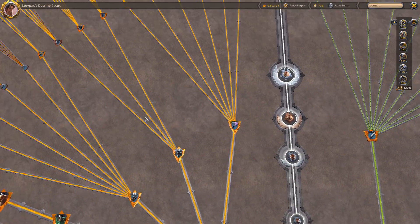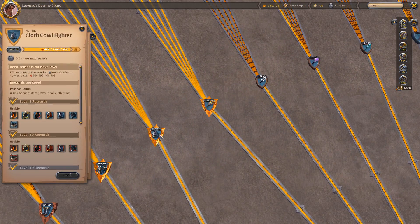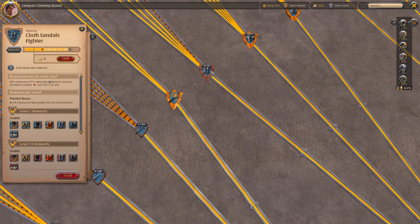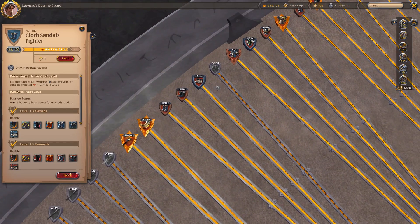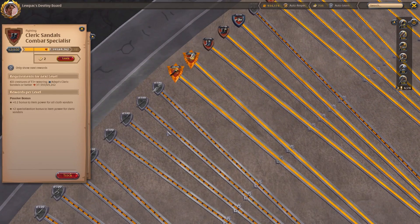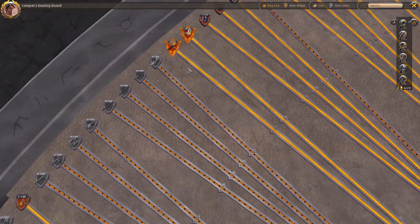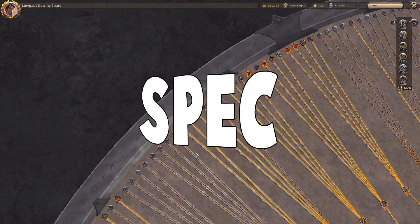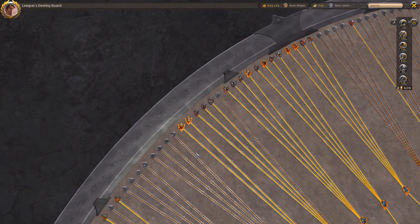When talking about the armor and weapon lines: mastery refers to the core line — for example, core staff fighter or cloth sandals fighter. Specialization refers to the specific items — such as cleric sandals specialization or double-bladed staff specialization. The inner line is sometimes called mastery and the outer line is the specific specialization. That's all the terminology out of the way.